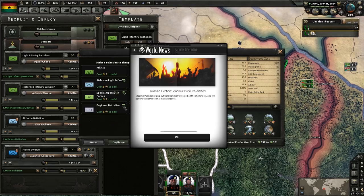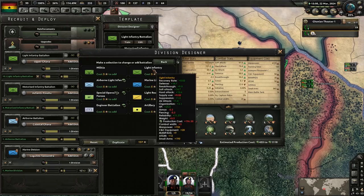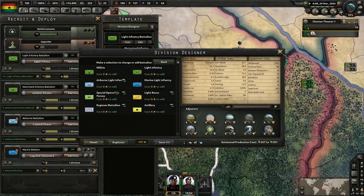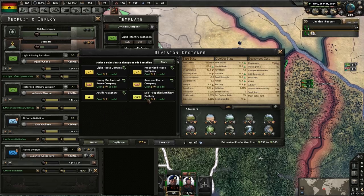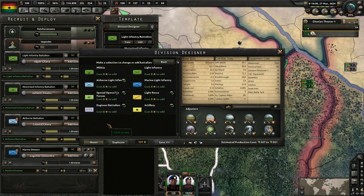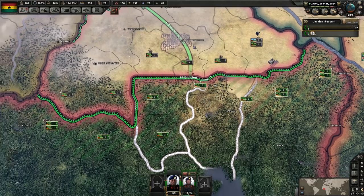Combat width of 17. I could add some more light infantry to bring this up to 20 combat width. They have mechanized recon, engineers, and a self-propelled artillery battery — I don't think we really need self-propelled. We could put some more actual infantry out here, but we won't do that until we have a nice surplus of equipment.